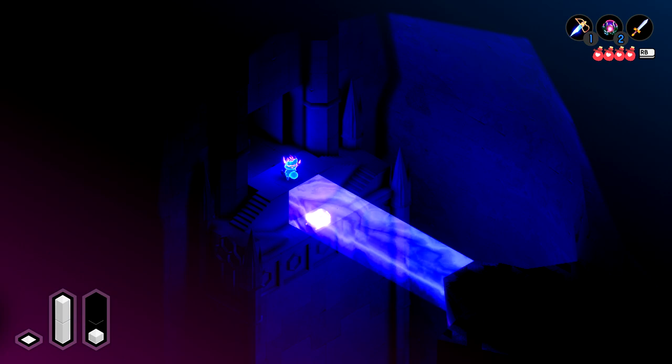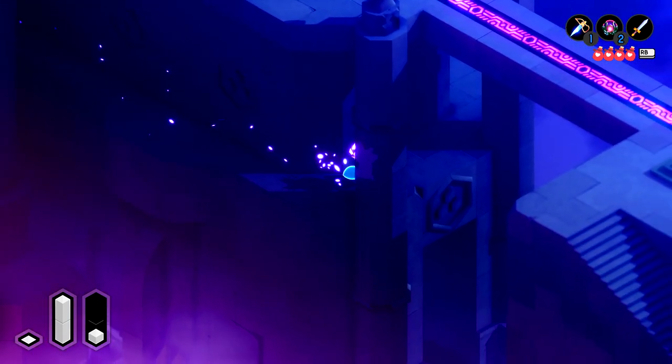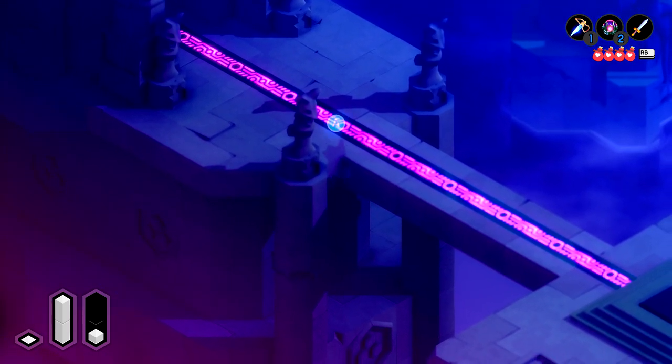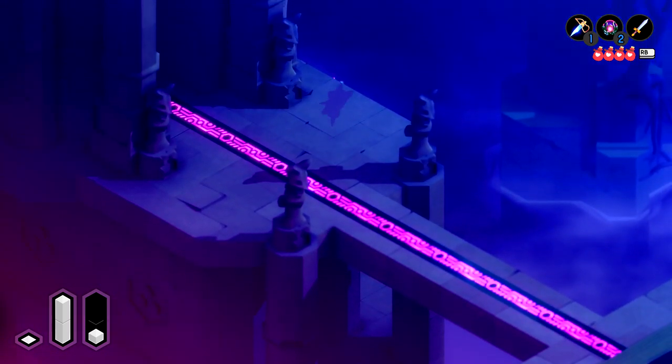Going through the back way will take you out onto the balcony of the cathedral, which you can wrap around and eventually find a ladder that takes you up to the front of the entrance. Make sure you remember where this is as we are going to have to come back here later.